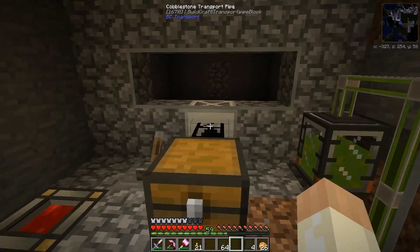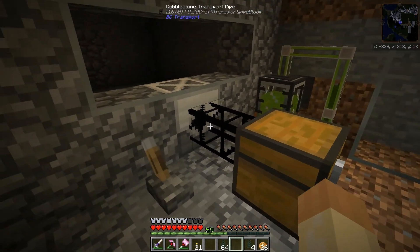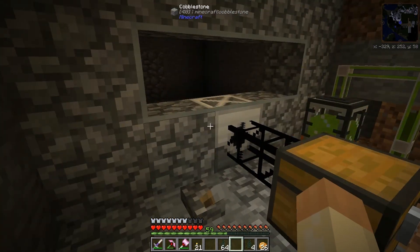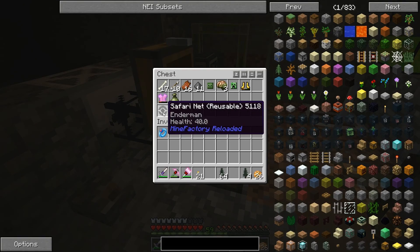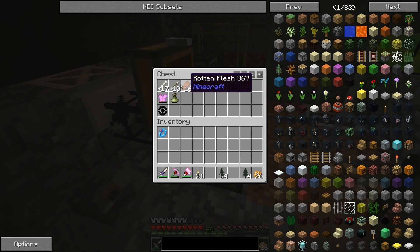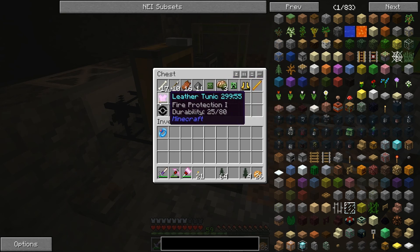In here this is a much more interesting room — also semi-automated. We can turn it on. Right now we have the blaze in here. I have an enderman safari net here so you can switch between this and the one that's in the spawner at the moment. Occasionally other mobs will spawn in here, so that's why we have some random stuff.